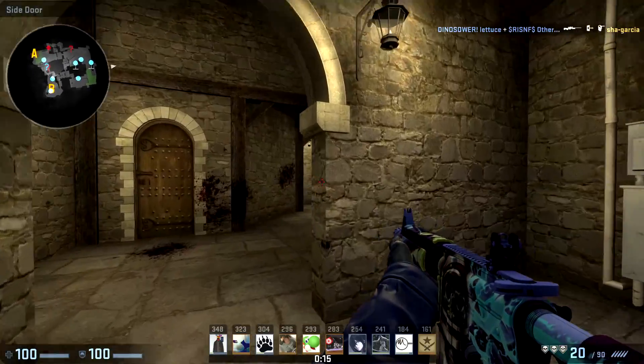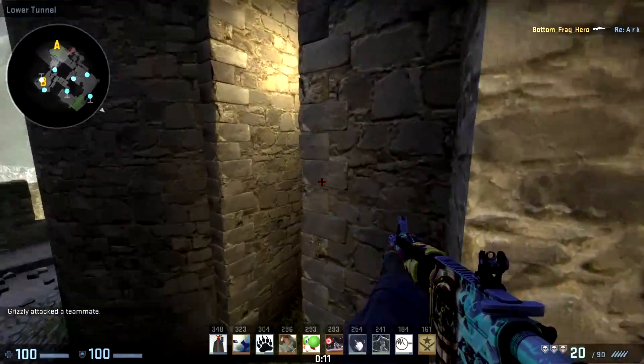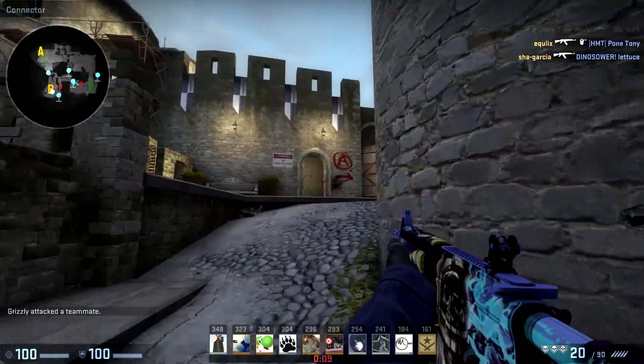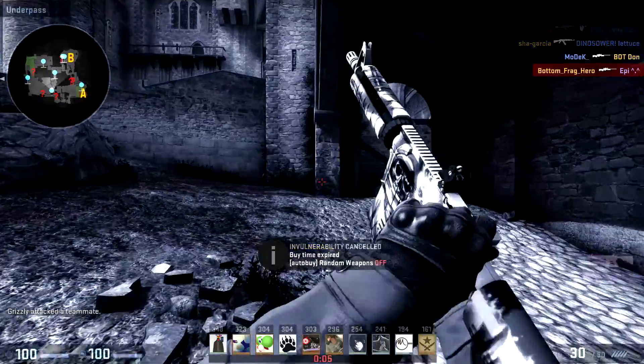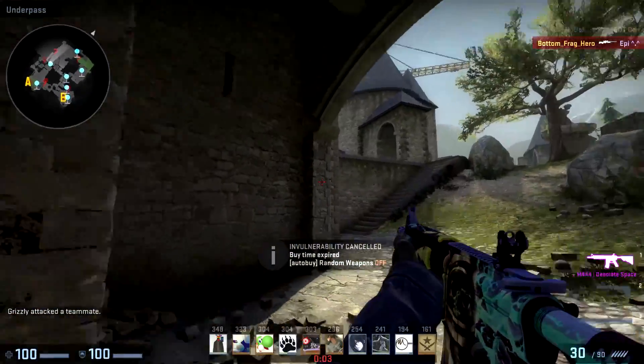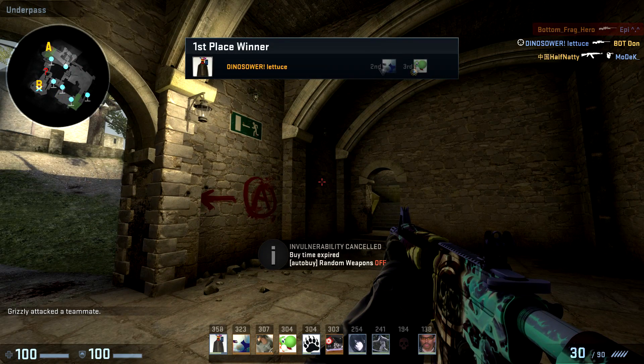In certain circumstances, shoulder peeking should always be taken into consideration and I would definitely try it out. You really have to find where you're comfortable and what works for you. Try out jiggle peeking, see how you feel about it, see if it works to your advantage — it will definitely help in certain situations.